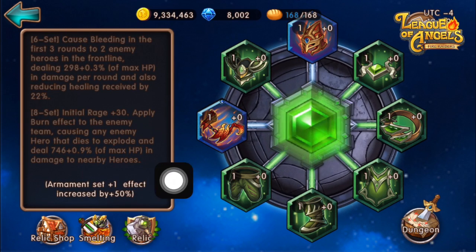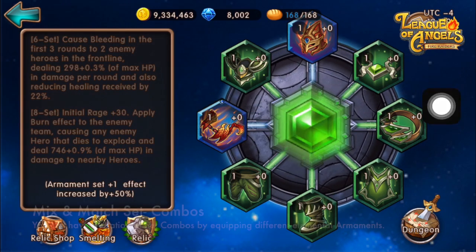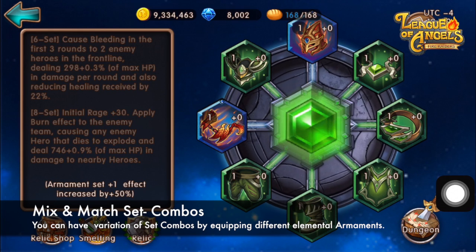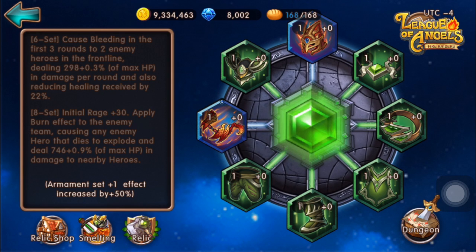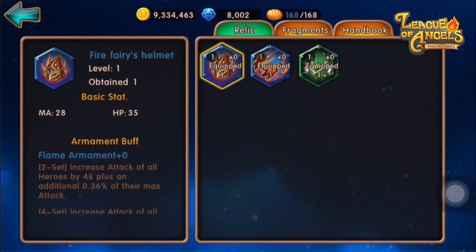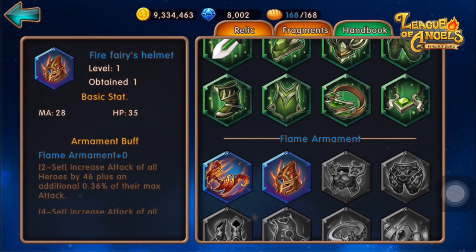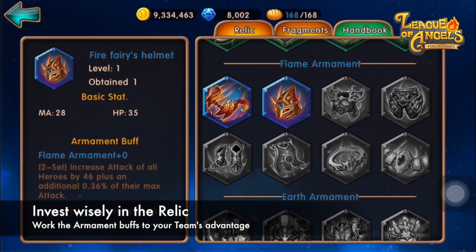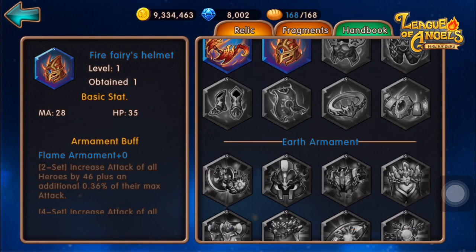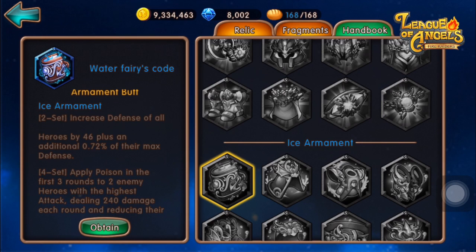The final thing everyone wants is the eight-set, where you have a complete eight-set Flame item built up in your Relic slot. The eight-set Armament Buff is the strongest. You would want to build your team on a single elemental armament instead of mixing different armaments all over the place. This is where proper investment and farming takes place. Once you decide on an elemental armament type, work on that single element — either the Flame, Earth, or Ice Armament. Be sure to read through the Armament Buff to make your decisions.